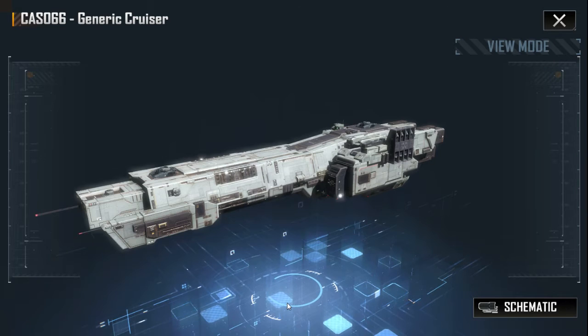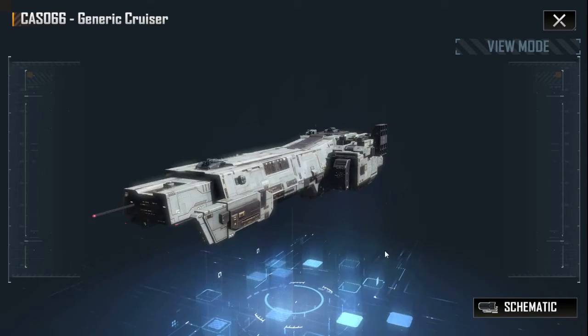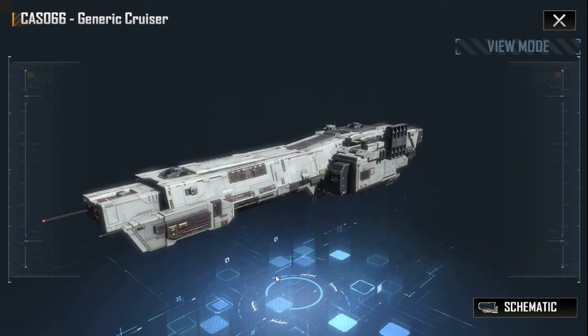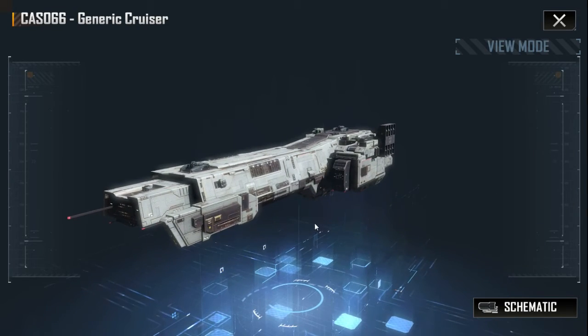Hello guys, this is ProSoulPlay and now it is time to discuss one of the most important ships in the game Infinite Lagrange. It will be the CAS 66 generic cruiser. Not everybody likes this ship but everybody has this ship in their fleet. So I will tell you what CAS can do and what CAS cannot do.